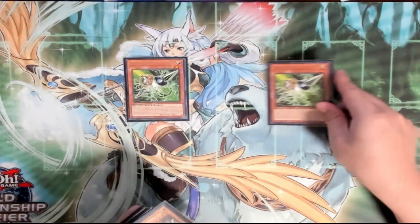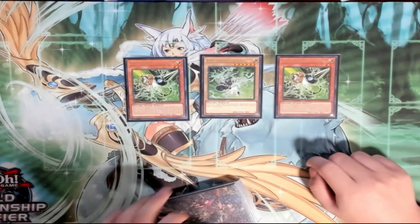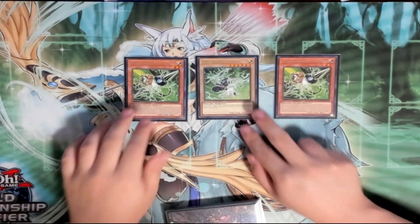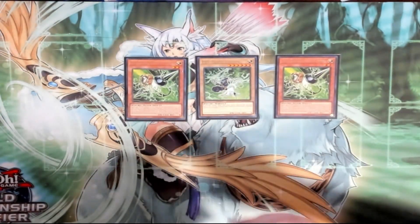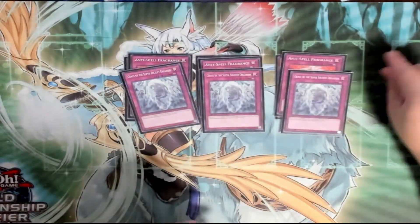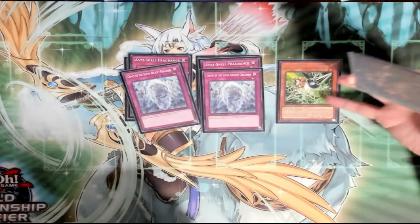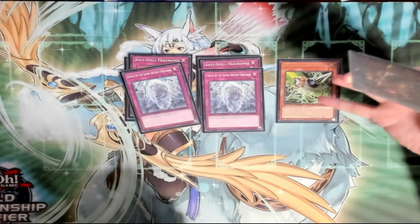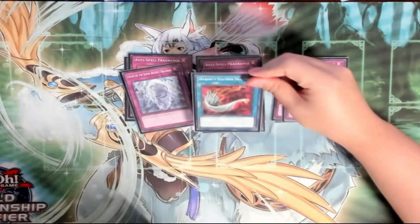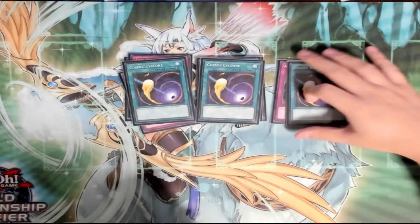For the side deck: the slightly odd ratio of one Gamma and one Driver — it does look funny but it's been working very well in practice. Even if you open Driver, if you can get Small World then you can try to play through those bridges. Triple Anti-Spell and triple Grave for going-first cards. Gamma is really there for the Shifter and Cashtira matchups — you can Small World search it, and on resolution they'll have to mandatory use Arise, making it hard to hit Gamma, which is a really cool interaction.